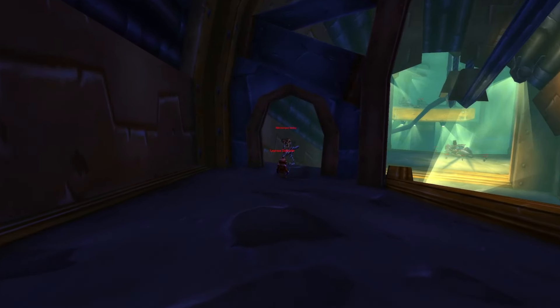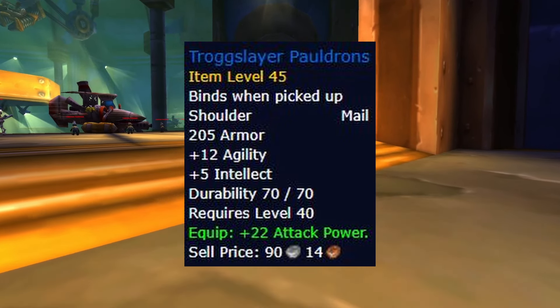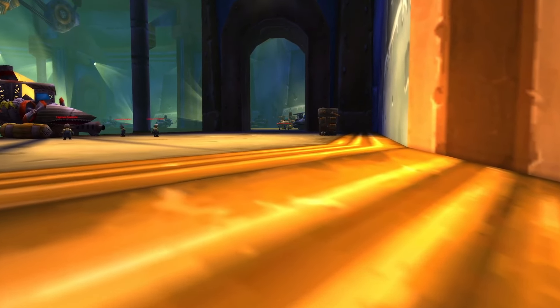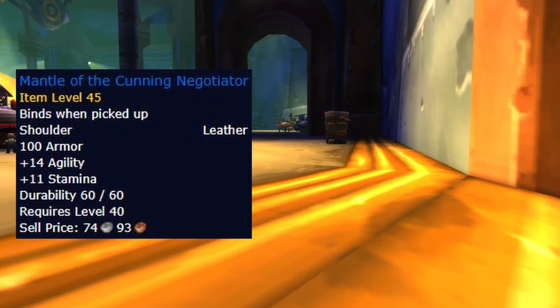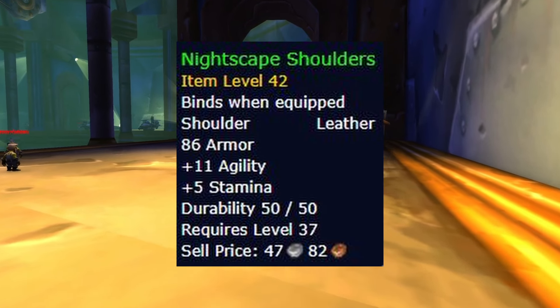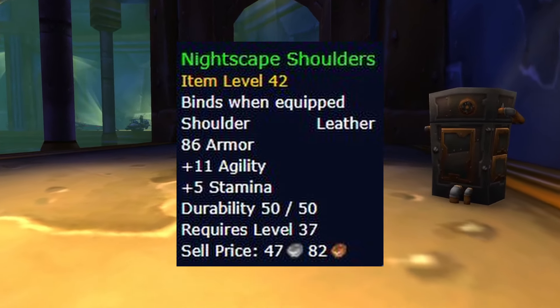Moving on to the shoulders, we have Trogslayer Pauldrons. These shoulders are quite a bit better than any alternative, but if you're unlucky with them dropping, then you can pick up a few decent alternatives such as Mantle of the Cunning Negotiator or Revelosh's Spaulders. Nightscape Shoulders are also a great cheap alternative, as you can have them crafted by a leatherworker, and there are only a few agility behind the raid options.